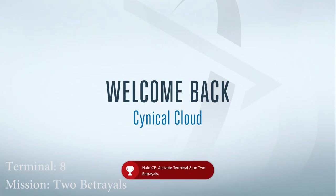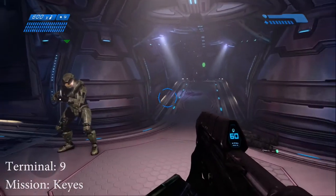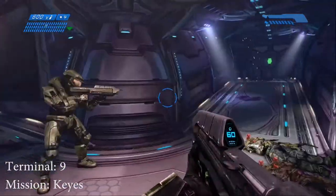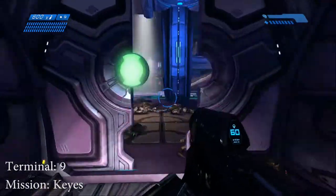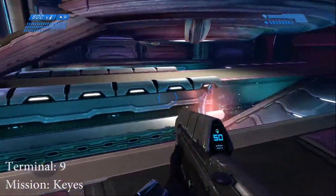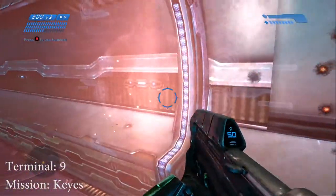Let's go get terminal number nine. Welcome back. We're on the mission called Keys going after terminal number nine. It is located towards the end of this mission, so you have to push your way through and get to the location where Keys is at. Keys is located on top of this little spot up here, but the terminal is down here. You can see it as soon as you enter this room. Just drop down and the terminal is yours.